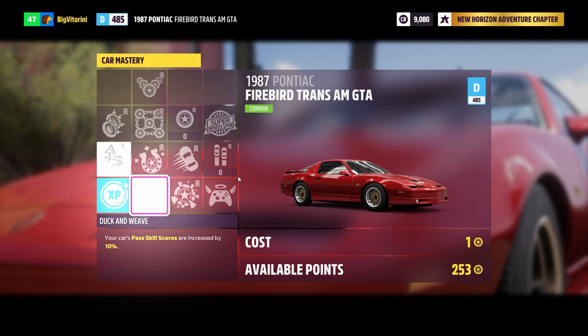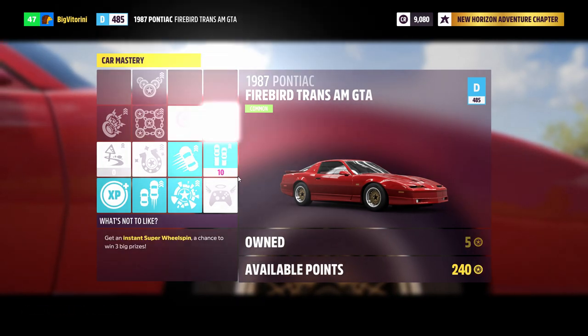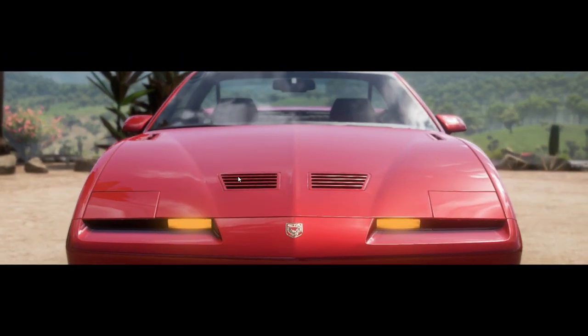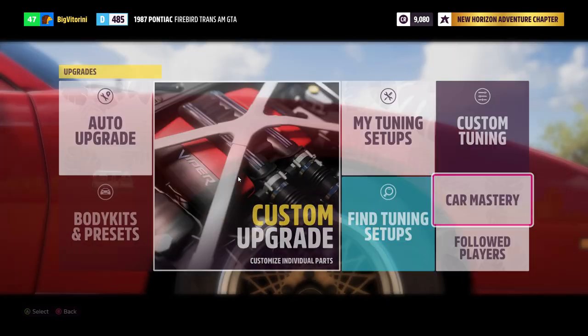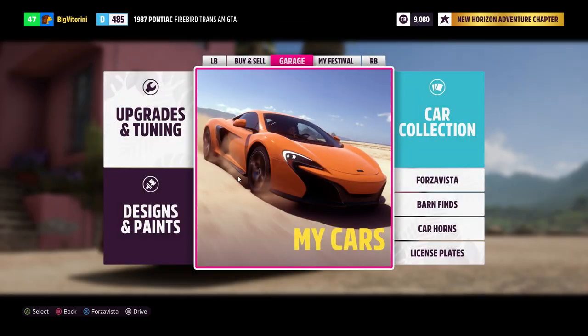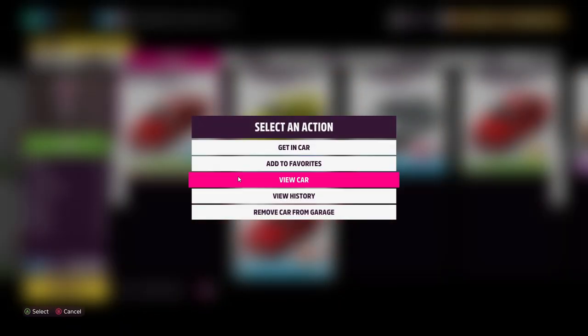Follow the path that I show in the video. Just unlock the skills in the order I show until you get to the unlimited wheel spin. Keep doing this — back out, select another vehicle that says 'New', and do this over and over again. For every Pontiac Firebird you bought, you'll get an unlimited wheel spin.